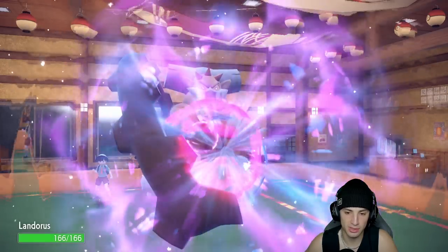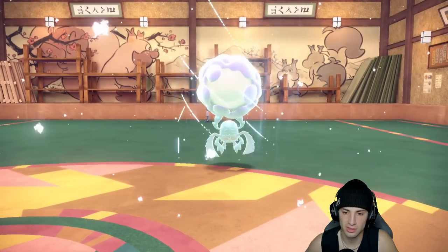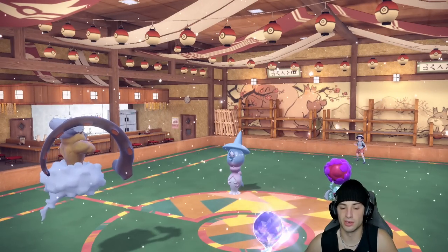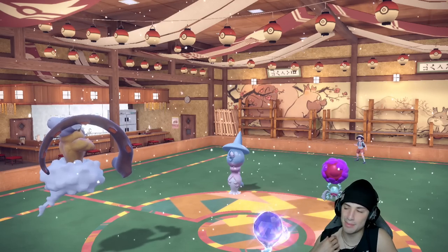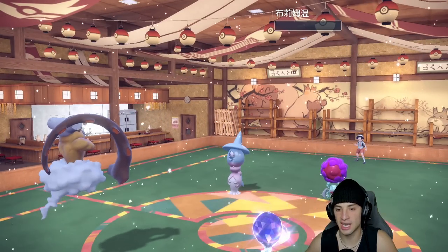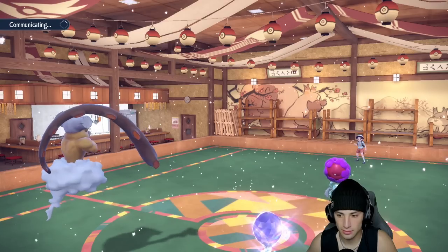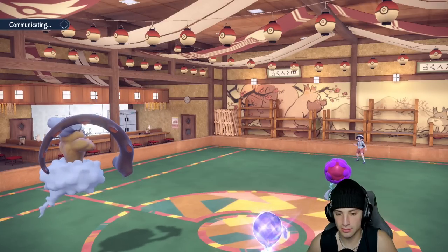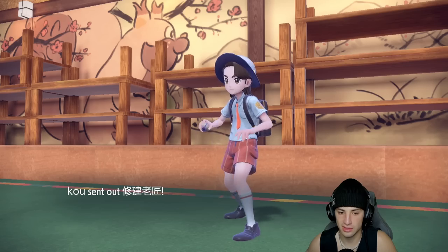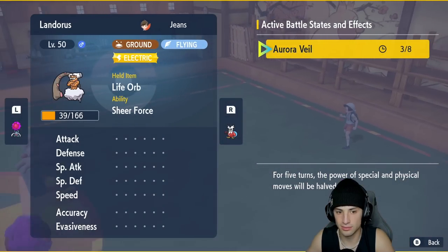They go straight for Psychic King into me — that's quite a bit of damage. Then Rabsca pulls off Revival Blessing, bringing Conkeldurr back. We get some speed going which is lovely. The Sludge Bomb KOs Hatterene. From here it's probably Sandsear Storm and Blizzard, though Conkeldurr could Mach Punch me. I still have Aurora Veil going, so I don't mind going for Sandsear Storm into Hydro Pump on Rabsca.